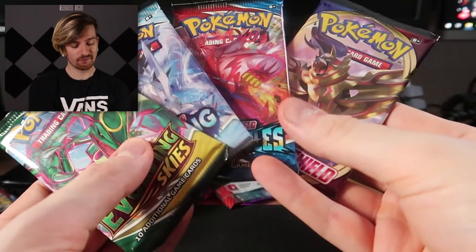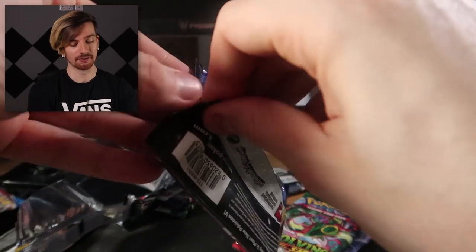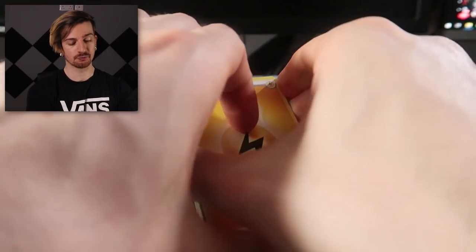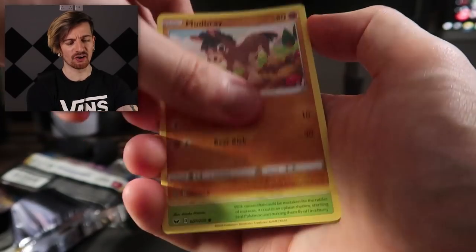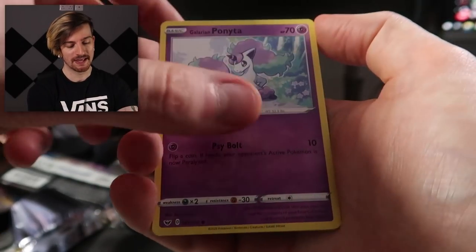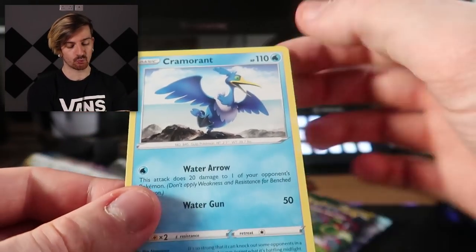Down to the final four packs. I'm going to open these in reverse order because I want to end with the most modern one. Starting with Sword and Shield Base — same pack art as last time. Four to the front. Lightning Energy, Dugtrio, Double, Lucky Egg — a lot of classics here. Maractus, Galarian Ponyta, Sobble, Mawile, Sudowoodo as the reverse, and we finish this one with a regular Cramorant.